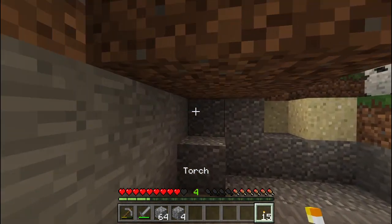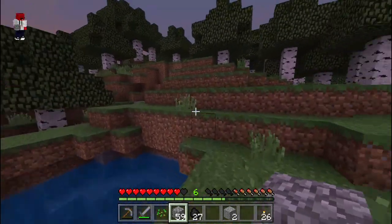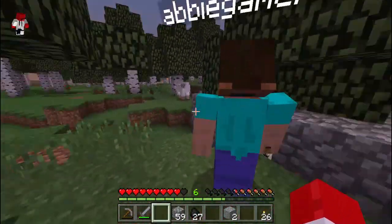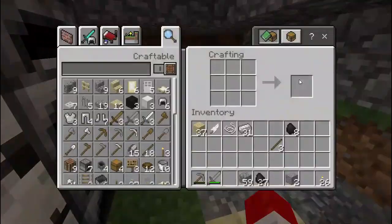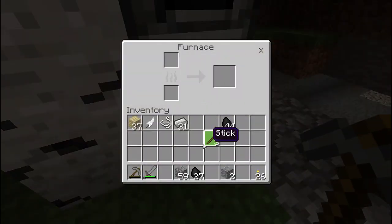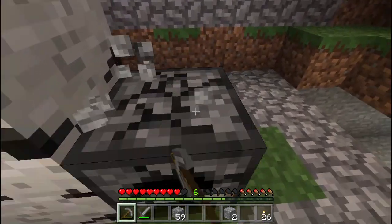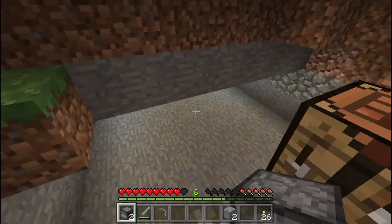It's daytime now, so we're going to build a house out of birch wood. We've made quite a decent mine out of this actually. We need to kill some sheep and make some beds so that we don't have to wait the nights out again. I've smelted all my iron, got some ingots and a whole bunch of coal. Sugar canes you can either turn into sugar or paper — we'll make some farms later on.